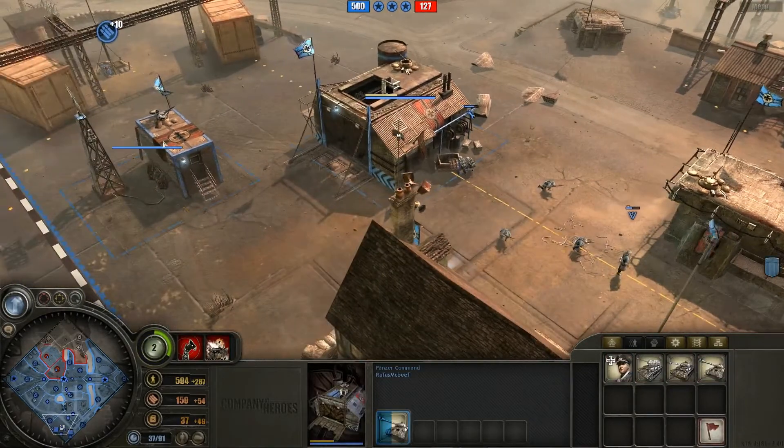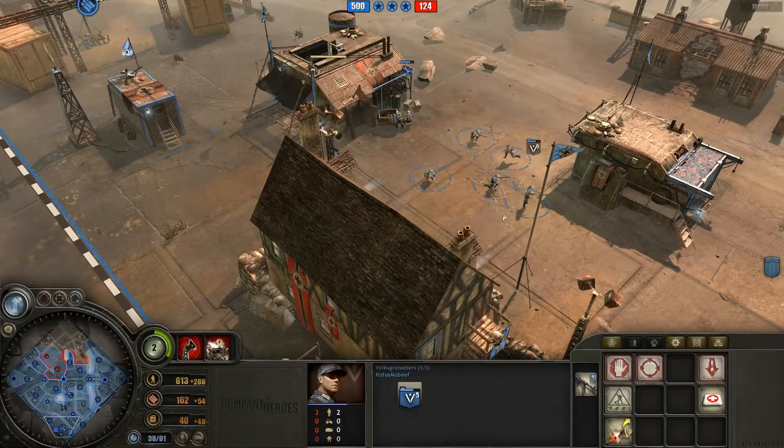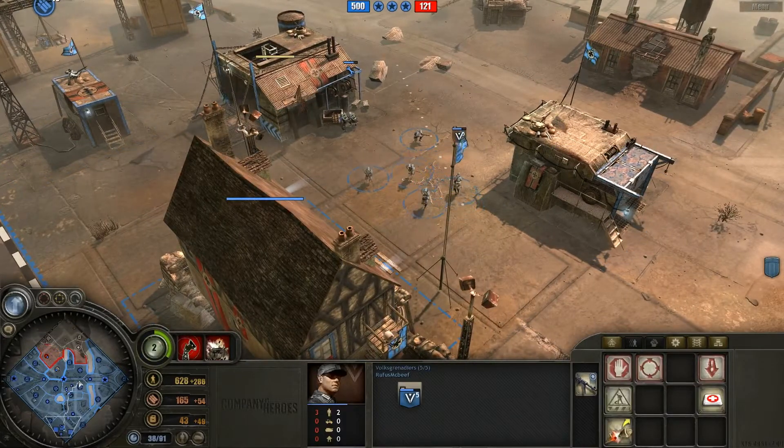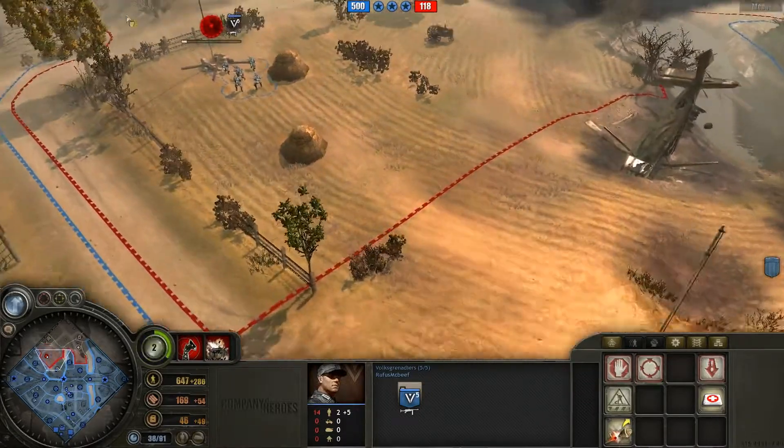Building the Panzer IV. I'm going to get crack infantry rank 2 when this thing finishes. Basically, my basic strategy was to build a medic bunker, which allowed me to get lots of dudes.